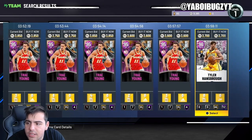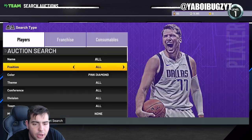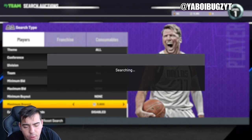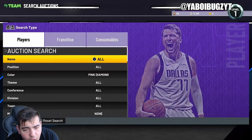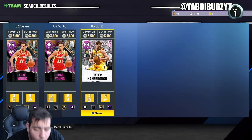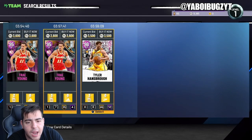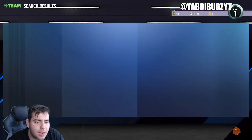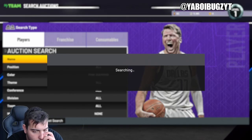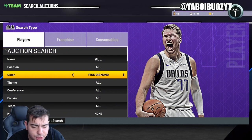There he is — Tyler Hansborough. This card was under 2800, he's already up to 3800. The pink diamond filter in general was at 2800, it's already at 3800. So if you did invest, you're guaranteed making over 700 MT per card — that's around a 25% clean return, which is the easiest way to make MT. Top snipe filter: pink diamond snipe filter is the best snipe filter in the game.